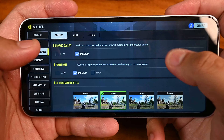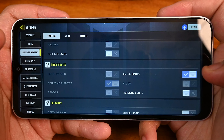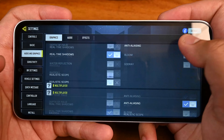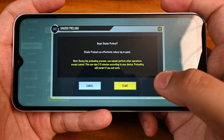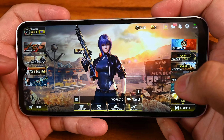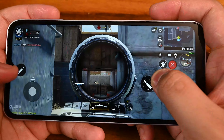Let's go into settings — graphics. We only have medium enabled for graphic quality. Deep shader preloading is enabled, and let's just get into a match. This is just medium setting, but this is the best we can do for this phone.